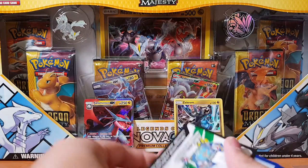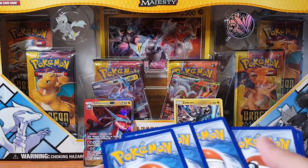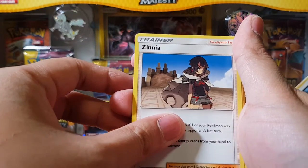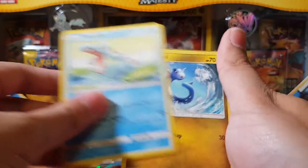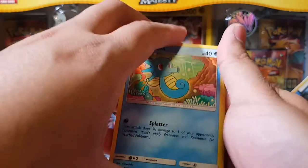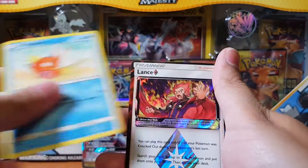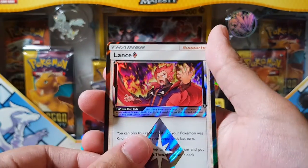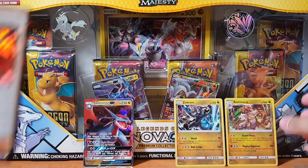So I have some Ultra Prisms lined up just in case I don't pull anything else. Alright, let's go — gotta believe in the heart of the cards, guys. Zinnia — she looks like she's ready to battle. Dratini, Horsea, Jangmo-o, Magikarp. Oh, Lance Prism! That looks awesome man, look at the artwork, very well done. And we have a Kommo-o holographic.